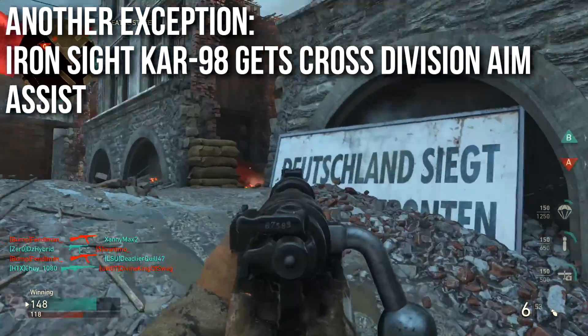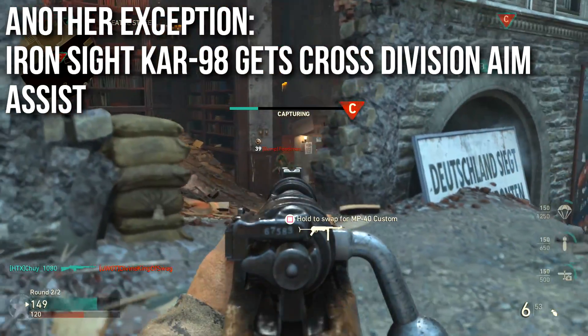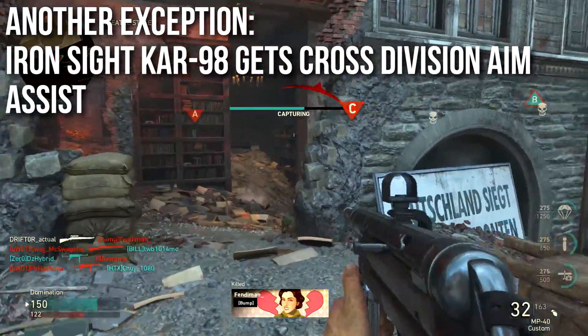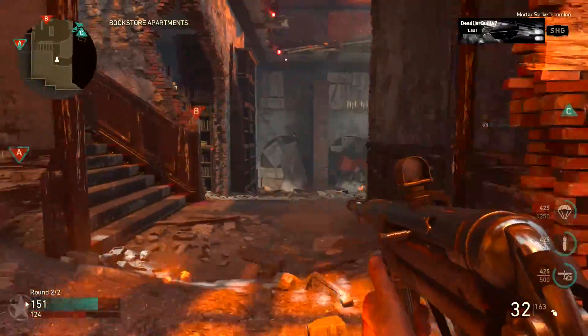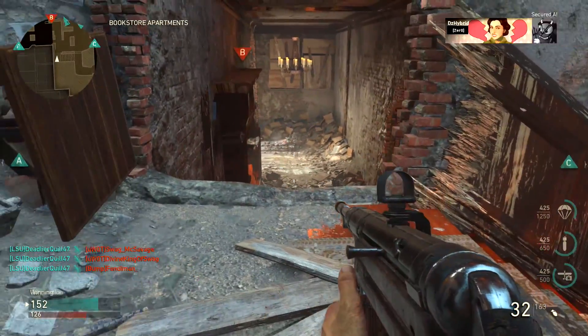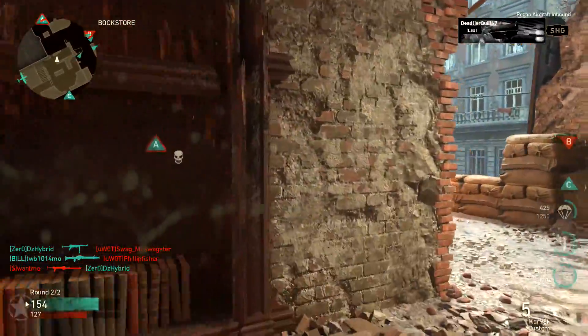There's another exception: the iron sight Kar98 gets cross-division aim assist. It also gets aim assist in the mountain division, but you can use it on any other division and it makes way more sense to do that. I think that's because when you put the iron sight on it, Sledgehammer coded it to act more like a normal rifle and make it easier to use. Because the benefits on other divisions are better than mountain, I use it on infantry all the time.